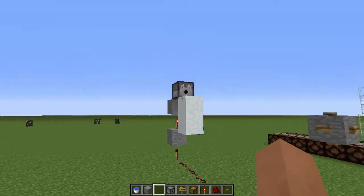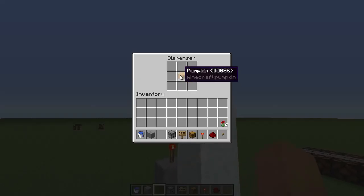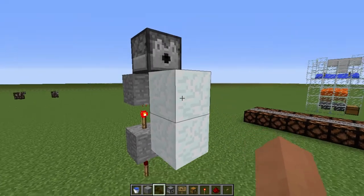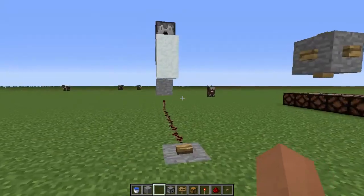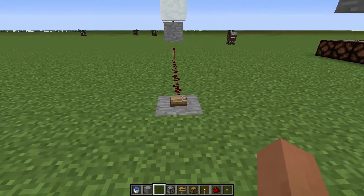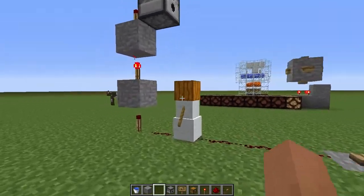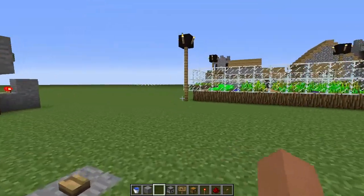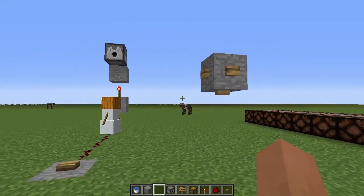The first thing I want to talk about is dispensers. Dispensers can now dispense heads like pumpkins or wither skulls onto snow blocks, iron blocks, and soul sand to make the wither, the iron golem, and the snow golem. Let's make a snow golem real quick — see, there we go. It's really simple, so that way you can set up an automatic wither starter somewhere and you don't have to run away and get all your potions ready, which is pretty cool.